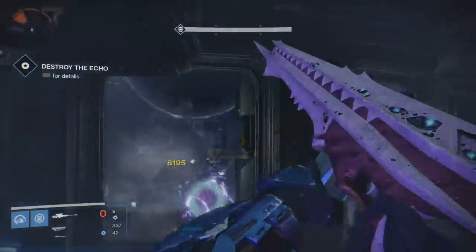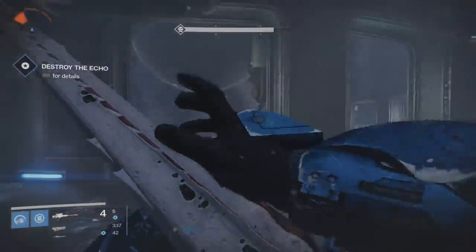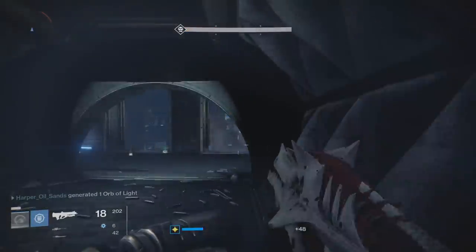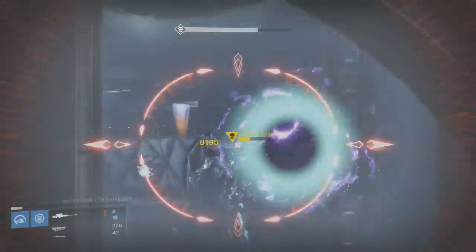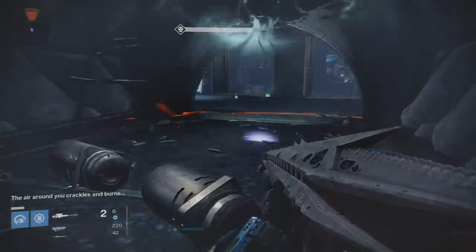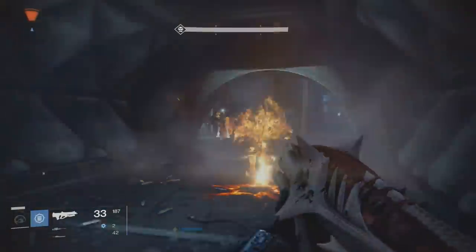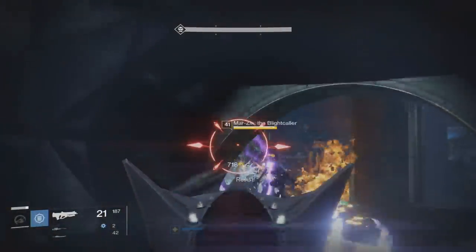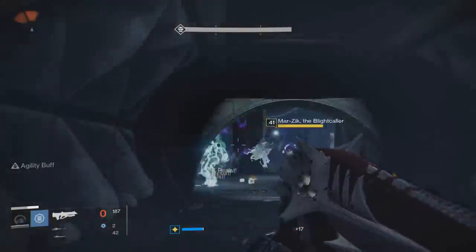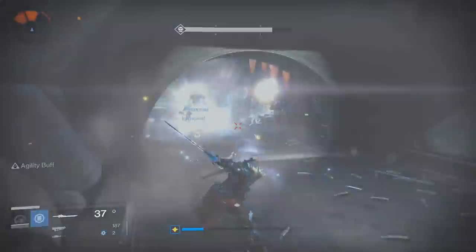If you've collected 45 of the 50 fragments as recommended, you'll be sent to do a mission on the Moon called Fear's Embrace, where you have to kill Marzook the Blight Caller — a taken wizard that spawns when the Echo of Oryx is almost defeated. A fireteam will really help with this mission. Do not kill the Echo of Oryx until this wizard is dead, otherwise you'll have to repeat the mission. When you're done, Eris will give you the weapon.